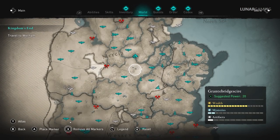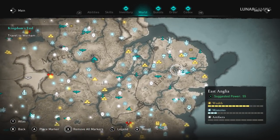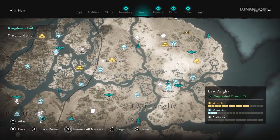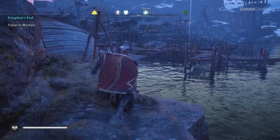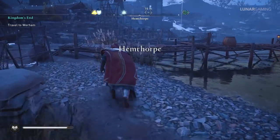Always unlock fast travel points when you're close to them, as missions often take you back and forth across map regions. Unlocking fast travel points as soon as you arrive in a region is definitely worth the time. Remember that many villages have docks that also serve as fast travel points, so make sure to travel close to the dock to unlock them.